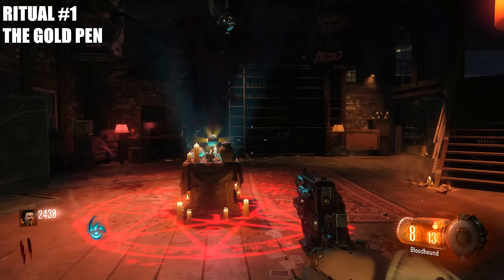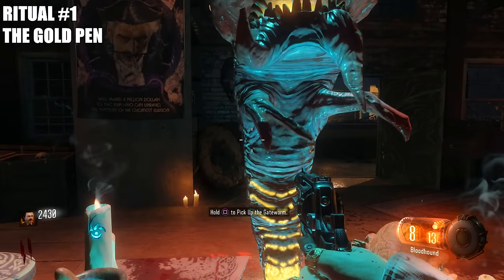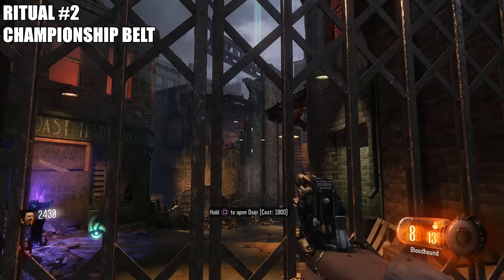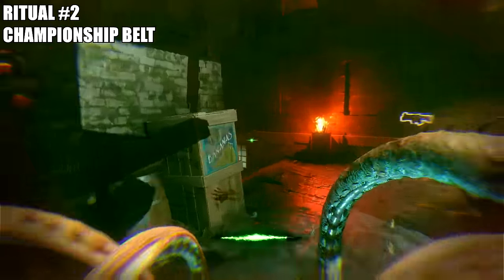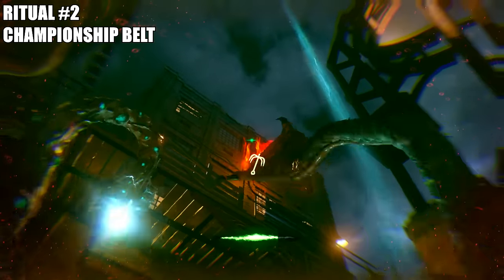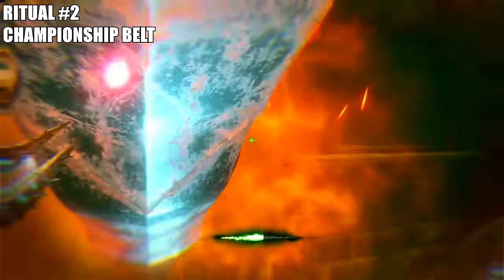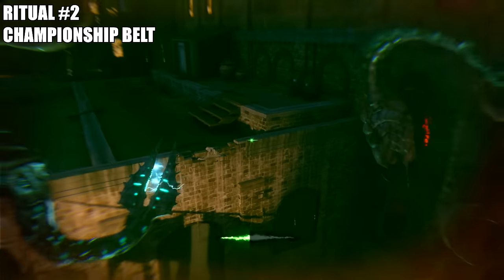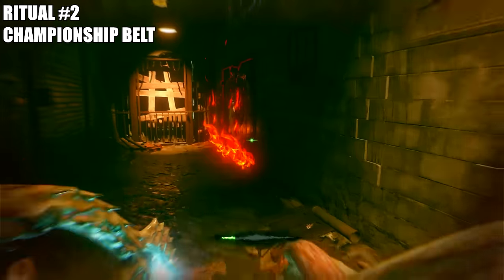A gateway worm — I believe that's what it's called — is the first of many gateway worms you're going to have to collect. Our second ritual is going to be the championship belt. From the spawn, open up this door right here. There's going to be one of those ritual purple flames — you want to go in, grapple up here, look behind you, there's going to be another grapple. Go ahead and grapple over there and hit this box. The box will fall down, it will break, and the championship belt will be sitting right there.